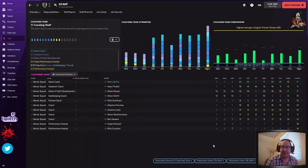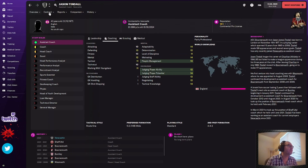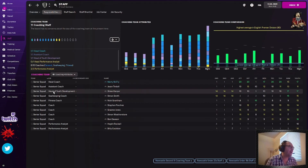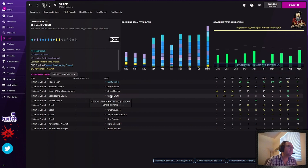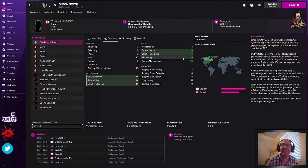We're just going to go through and mutually terminate pretty much everyone who is not up to snuff. Head of youth development has 17 management and 17 youth — he's got 14, 15 on working with youngsters, discipline, motivating. I'm not going to fire him. Steve Harper, you keep your job for now. Simon Smith, goalkeeping coach — 14, 14, 14, that's not that great. But look at this: determination, discipline, and motivating — those are the keys for a coach. He might not be the best goalkeeping coach but he's got amazing skills for the team. Simon Smith, your job is secure.